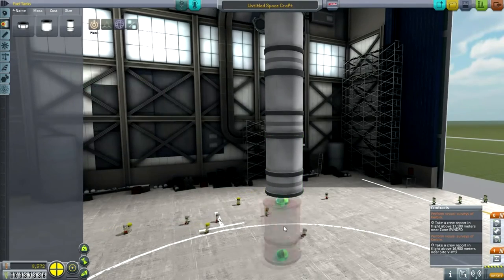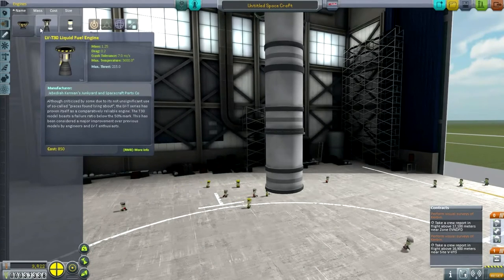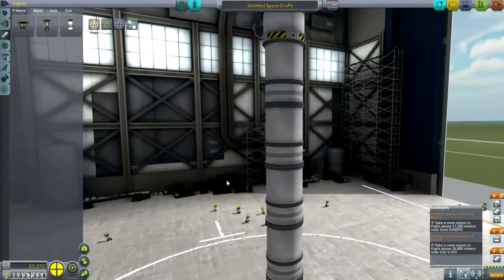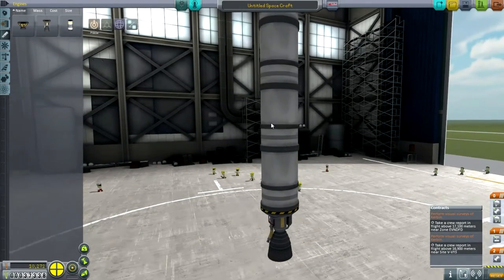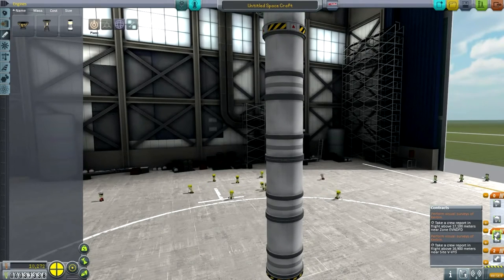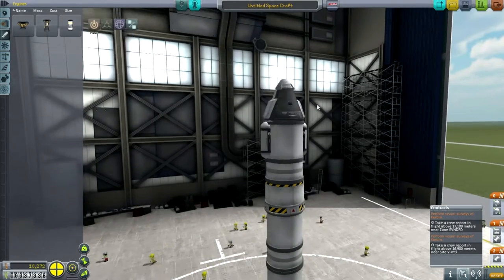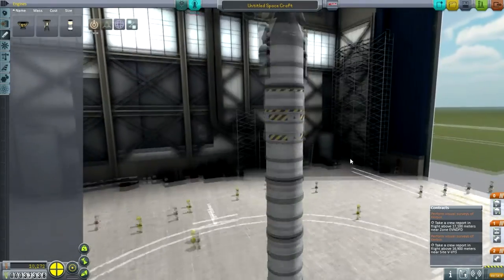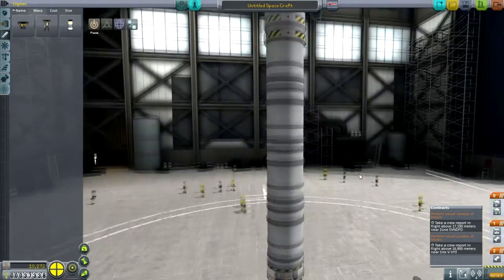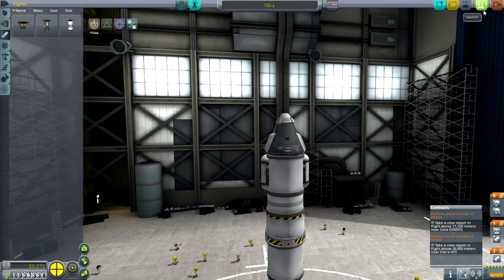Check the staging: that engine goes first, this decouples, the upper engine fires, and then the three parachutes deploy. I think we've got a very basic rocket — I'm going to call this VS-1 for Visual Survey 1. Let's try it out. It should be noted that we can't really build a rocket much heavier than this because the launch pad can only take 18 tons.